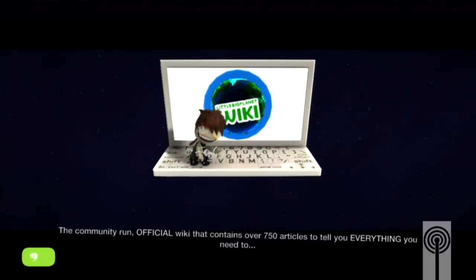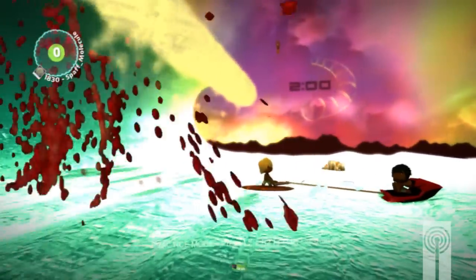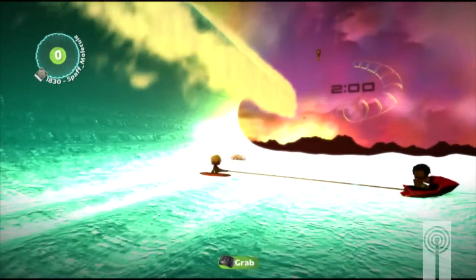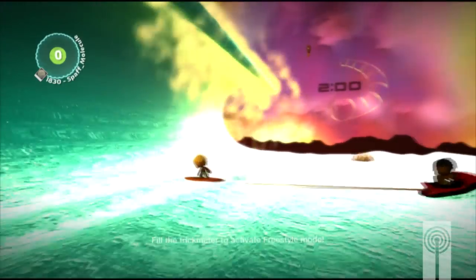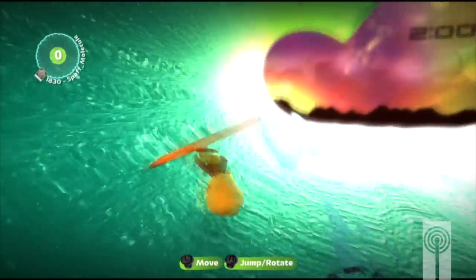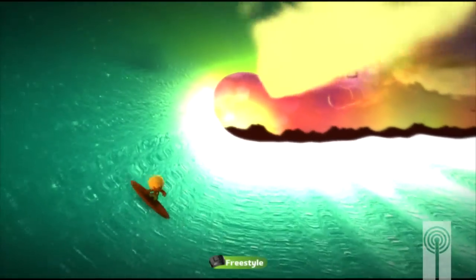Next up, we have Sunset Surfing by Photosynthesis One — we already featured one level by them. This one is amazing as well. Basically, you're surfing an awesome wave, doing backflips and avoiding sharks. It's just an absolutely mind-blowing level. I got eaten by sharks eight or nine times, but I did manage a double backflip. This is more of a full game than just a level in LittleBigPlanet 2 — something totally different than what we're used to. The wave looked absolutely amazing, and it was a lot of fun.